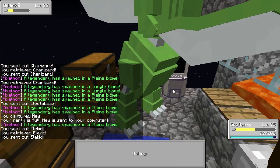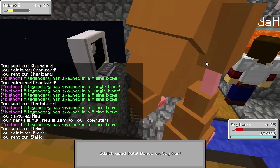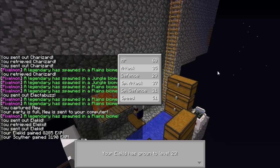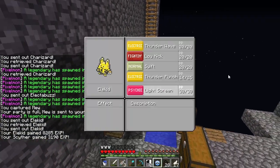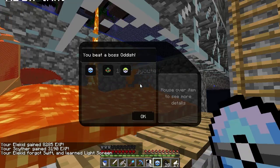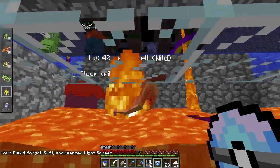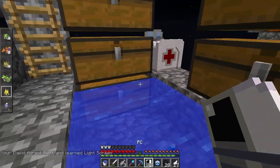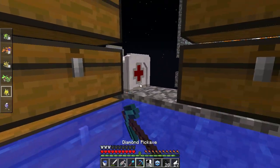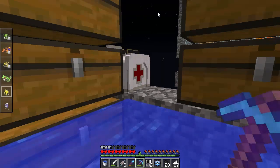I'm paralyzed — how did Scyther get paralyzed by an Oddish? Let's use Air Slash. We got a Nest Ball, Dusk Ball, and Dive Ball — three balls. Let's heal up and then go searching. I want to find the legendary Pokemon that spawns in the plains. I want to see who it is, what it is. I need more coffee very badly.